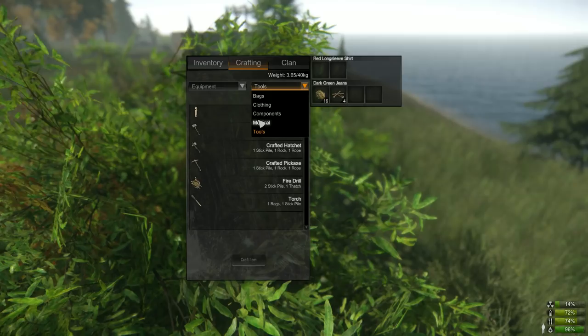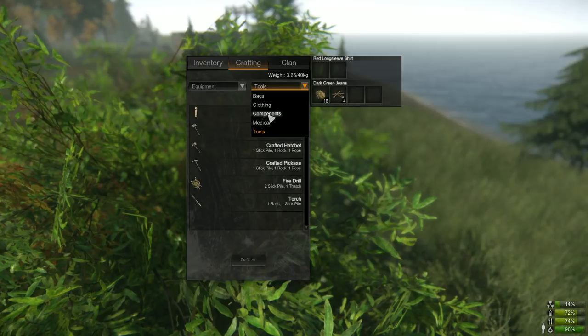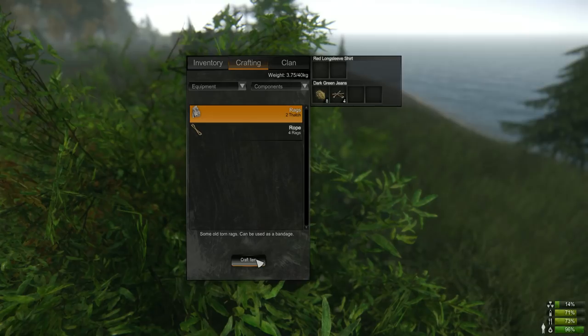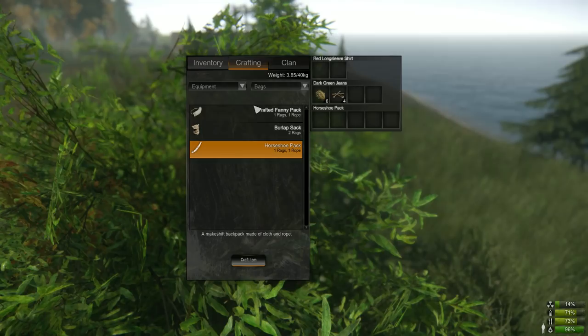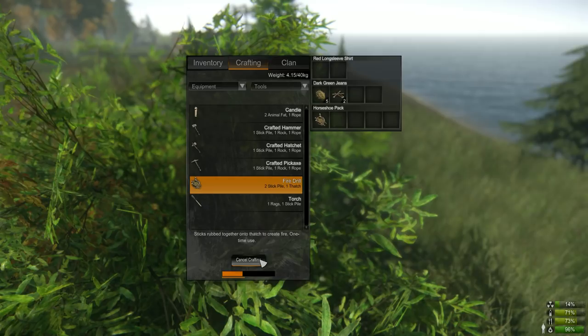Go to equipment, then components. Two thatch gives you rags — craft four rags, then with four rags craft a rope. With one more rag we can immediately craft a horseshoe pack, our first objective, for extra inventory space. A rope costs four rags which is eight thatch, plus two more thatch for rags — that's ten thatch total. Since we don't have ten, the best course of action is to craft two fire lighters so we can make a fire if needed.